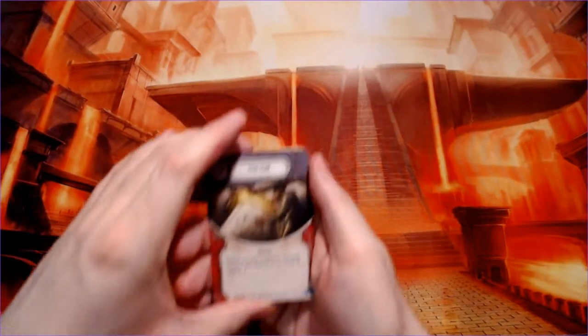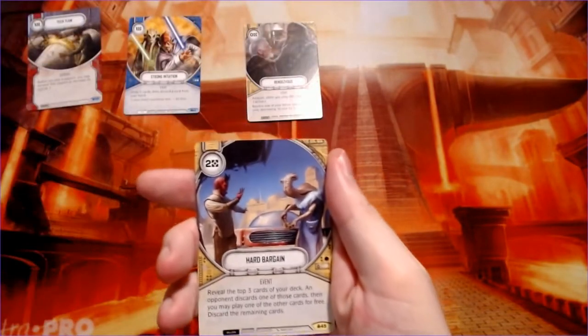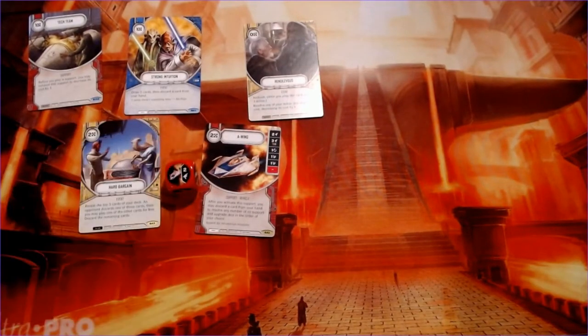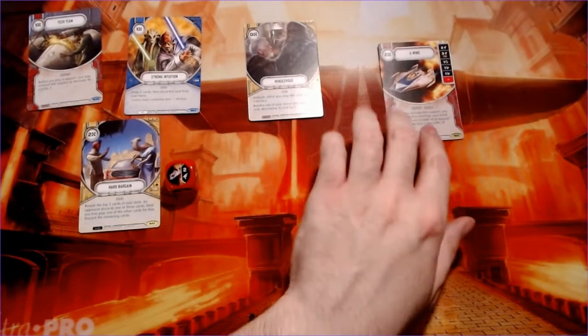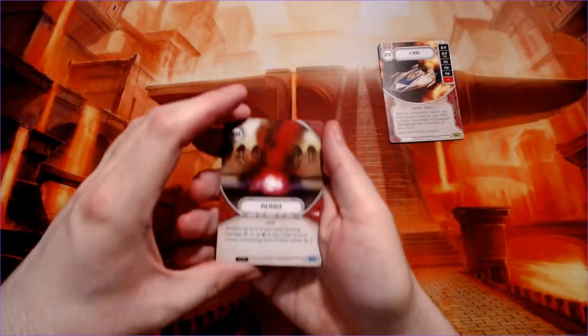We have tech team, strong intuition, rendezvous, hard bargain, and our first rare is a support vehicle — the A-wing. It looks like it's in some kind of trouble, there's a little bit of fire going on. Not sure what that's all about but hopefully the pilot is okay.